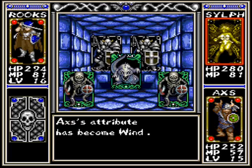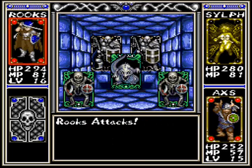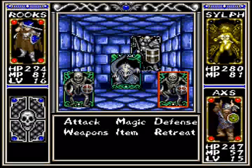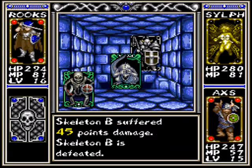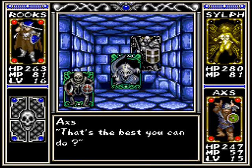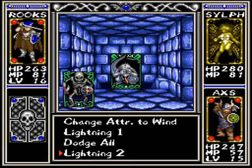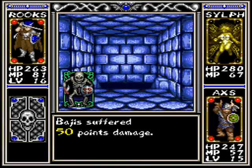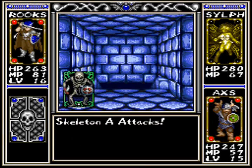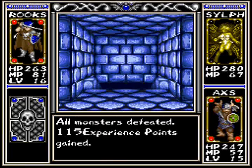I'm almost glad I didn't switch to a free between battles. Rooks is almost useless against Earth Elemental enemies. Might as well attack a guy in the back row — at least then you'd have a chance. Maybe I should have cast Dodge All. Whatever.